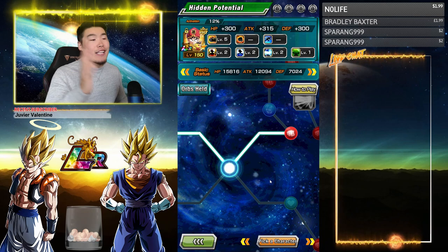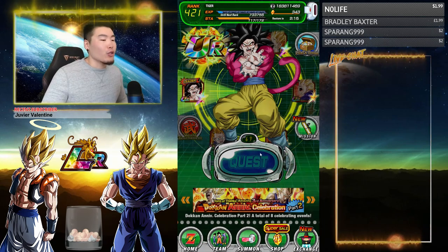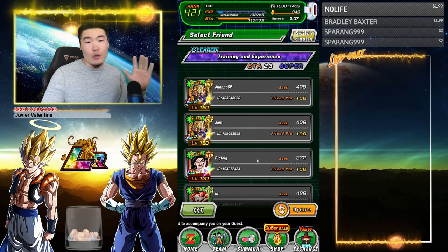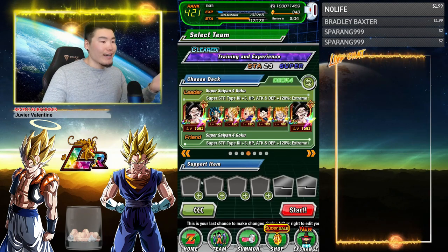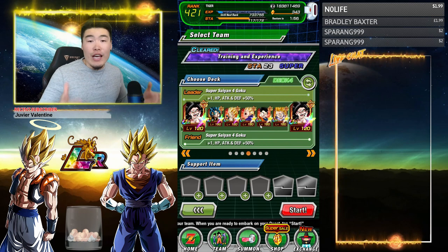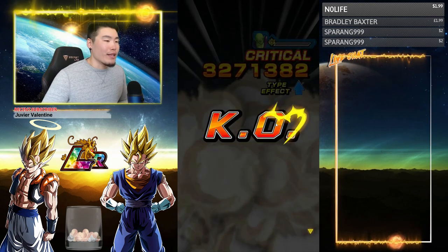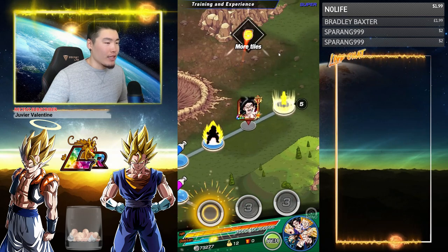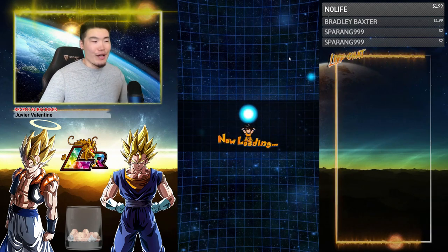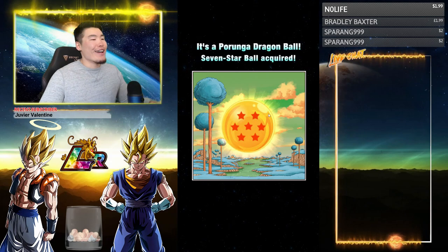For the last and final ball, I actually haven't collected it yet because I wanted to save it for this video. You have to run an event or a stage — I think anything will do. I'm going to do Quest because I want to collect some EXP. You have to run a stage with a Mono-type team, meaning all units of the same type. I'm going to do a Mono STR team with SSJ4 Goku lead, but Mono TEQ or Mono AGL doesn't matter. As long as all units on the team are the same type, you're good. Seventh Dragon Ball acquired!